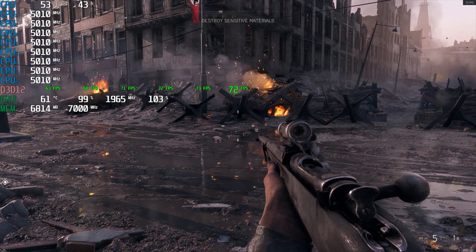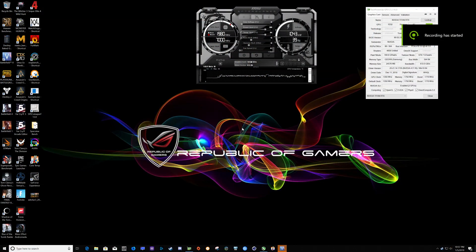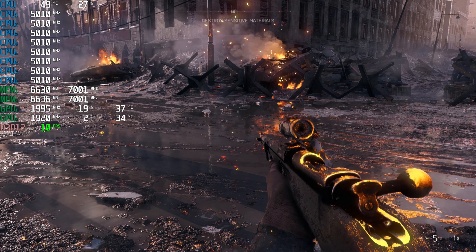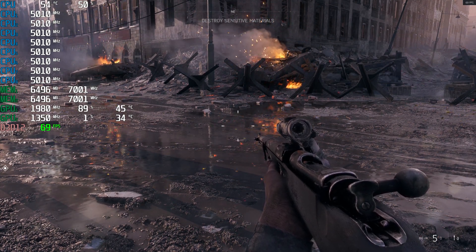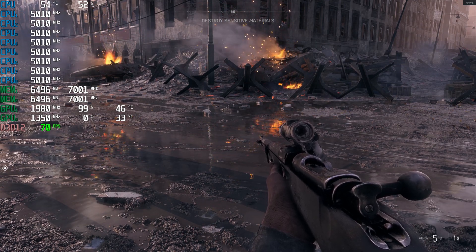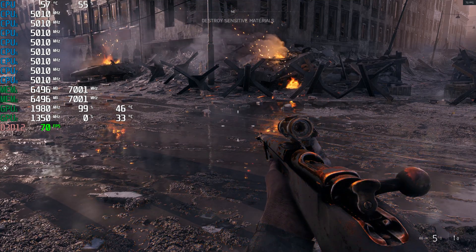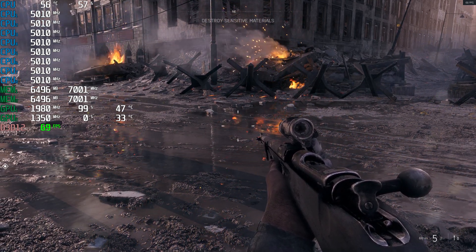Let's finish off with the Titan RTX and see what we get. We're back with the Titan RTX — as you can see, no overclock. We've been trying to match clocks with the other two cards because these cards are on water, which is why they're holding high clocks. Popping to the same spot — DXR on Ultra as well as 1440p Ultra settings, and we're right around 70 FPS.